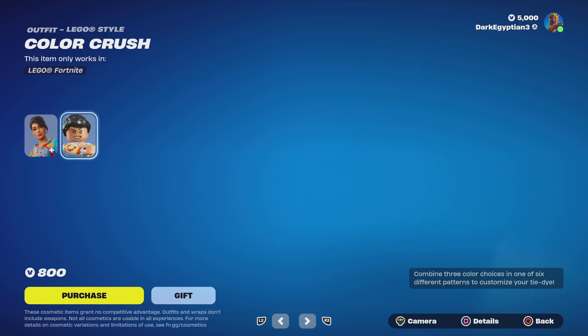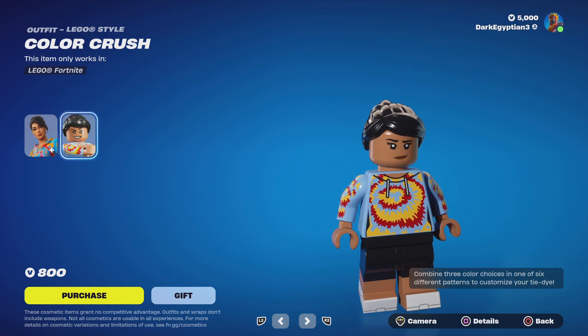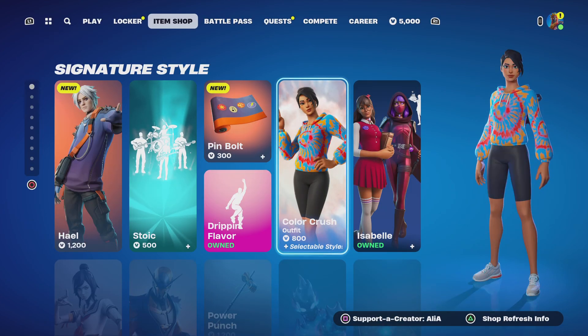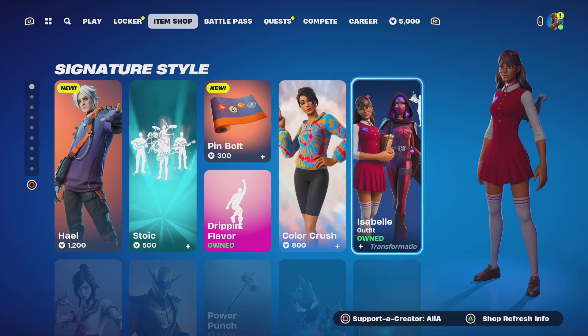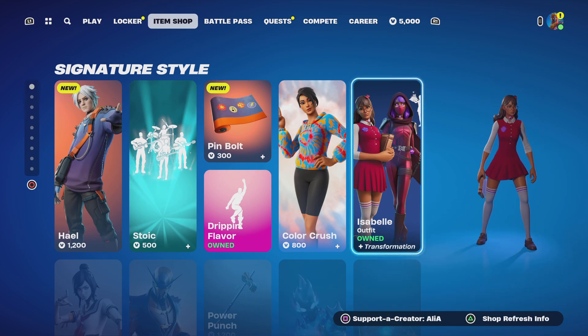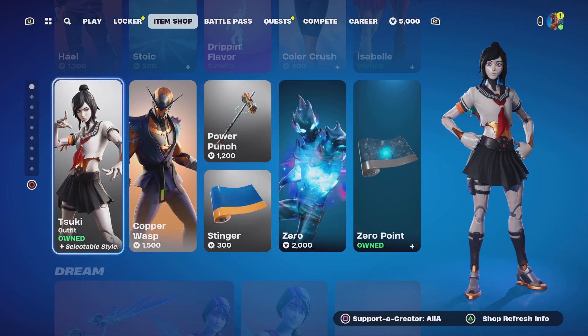We get the Color Crush Lego skin, which looks absolutely badass. Moving on to the return of the Isabel skin — we don't really need to go into Isabel because everybody knows about Isabel by now. Really, really cool skin.